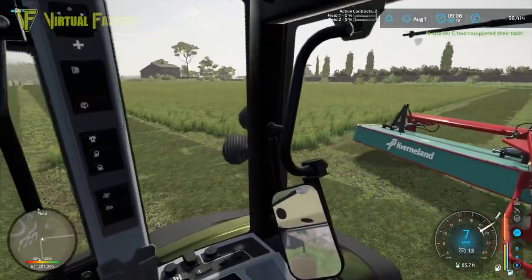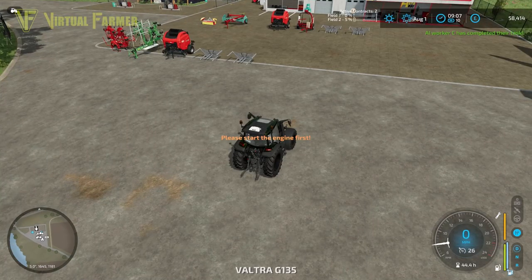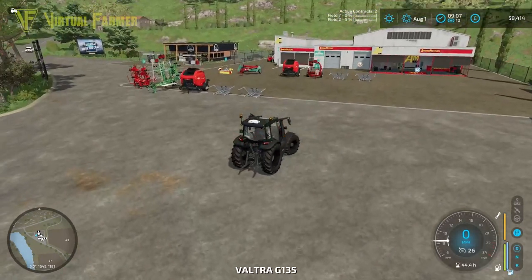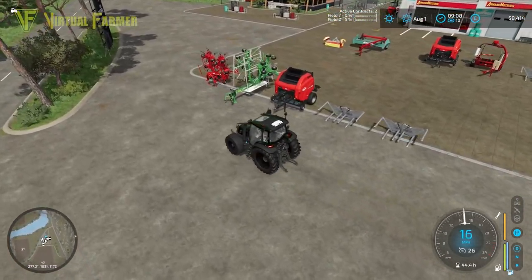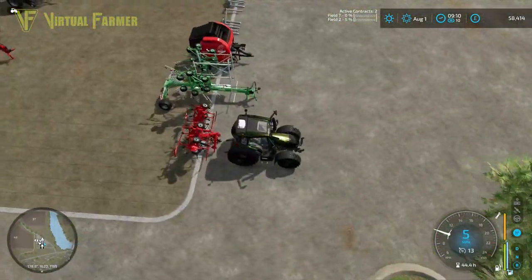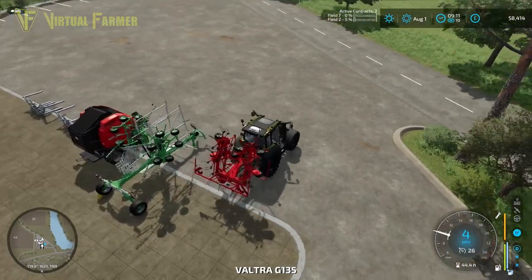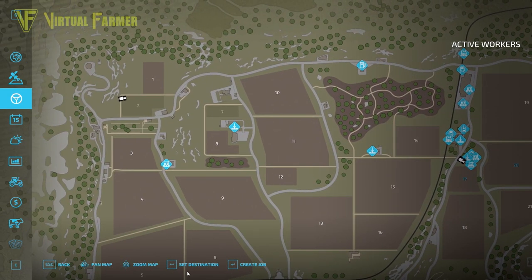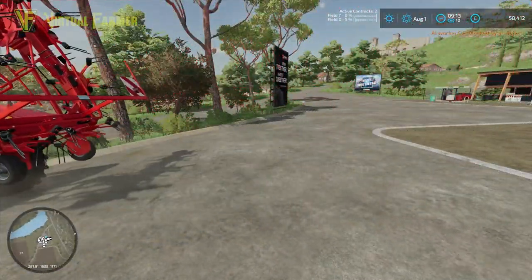Our other tractor has got down to the shop, so let's pop down there. We'll start it up and grab our next piece of kit for the top field. On this field that's going to be a baler, but I very much want to grab the tedder first because we're going to want to go and ted field seven before that. Let's now send this up to the side of field seven to drop it off there. Two headlands done — very happy with that.